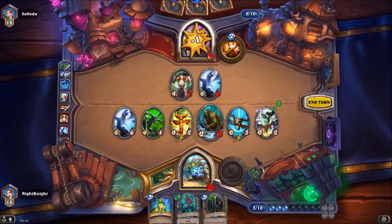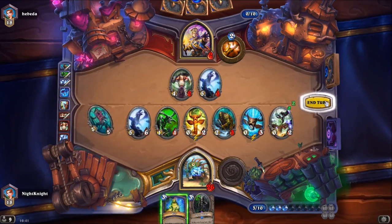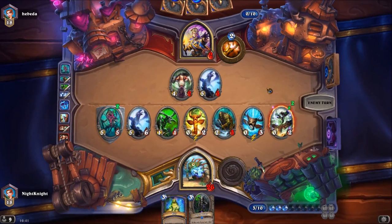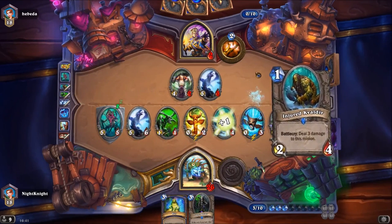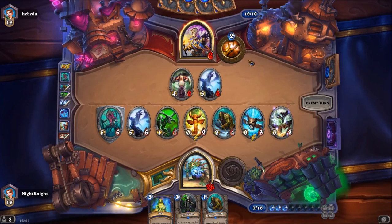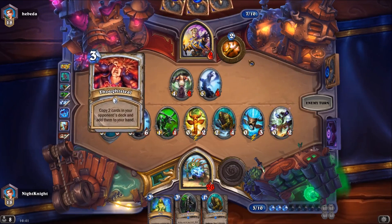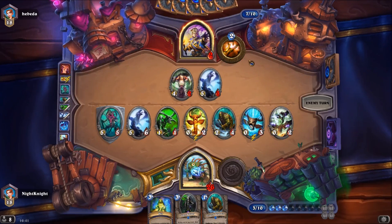We can play Frostbolt Below and enter to draw a card. By the way, with Justicar you can choose multiple copies of the same totem — so I can choose another Healing Totem if I want to.